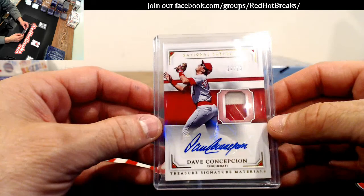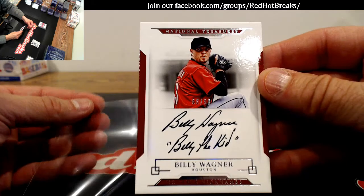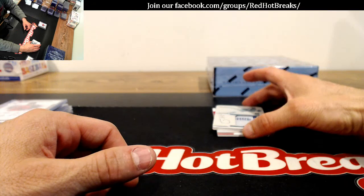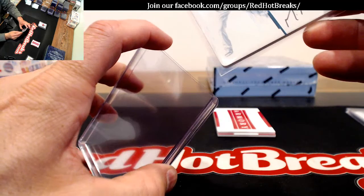Oh, we got another plate under there — looks pretty cool. 68 of 99, Billy the Kid Wagner for the Astros. Ken G. That's a Billy the Kid with a nice little signature. Printing plate rookie auto of Manuel Margot — yes it is. Padres — Nick B. in the house. Now we're on a plate run. Manny Margot for the Padres.